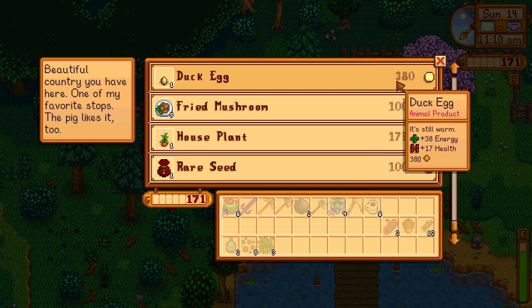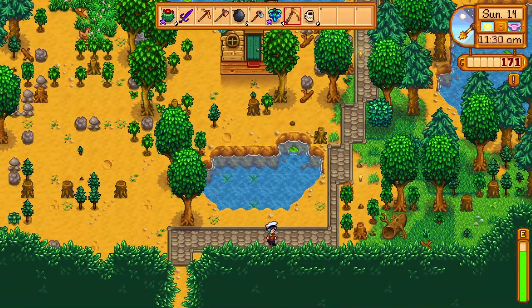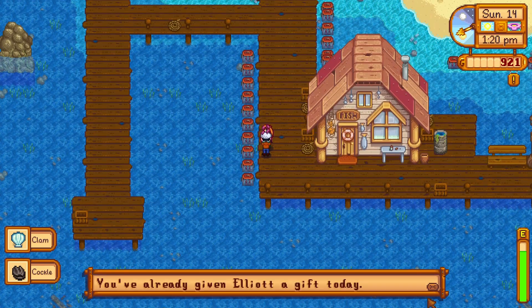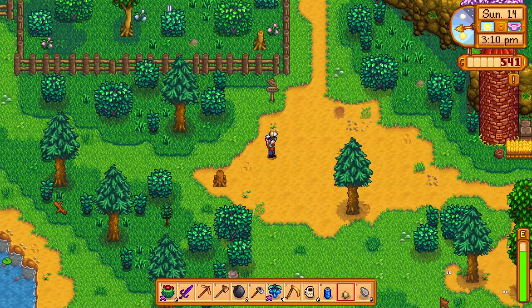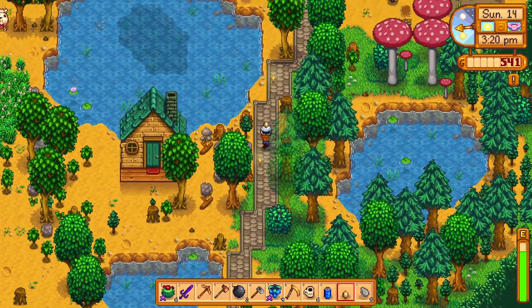There's a duck egg — perfect. Do I turn the duck egg into a duck, or do I just put it into the community center? I want to keep about $500 around just in case I need to get to the desert on a Wednesday and I forget to sell stuff the night before. The only reason it would be nice to have a duck around is it'll drop feathers, which I could give to Leo as gifts — until I could get a mango tree, since he loves mangoes and duck feathers.